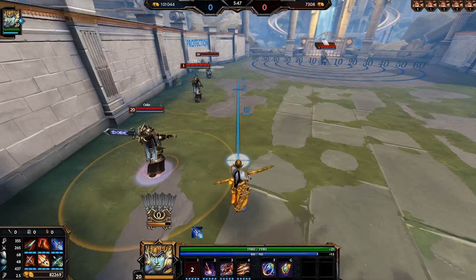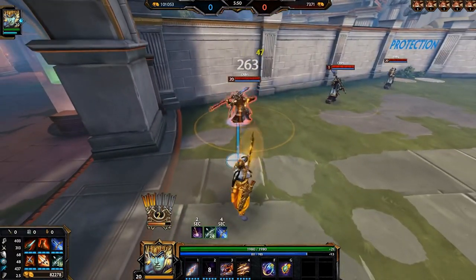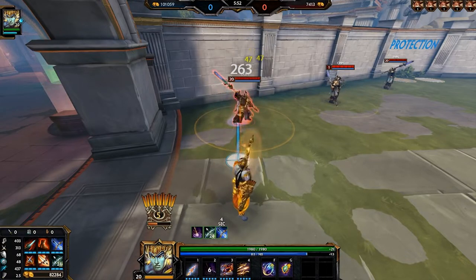Rama's second ability is an attack speed steroid, gaining 50% more attack speed at max rank. What's important to note is that for every three auto-attacks you hit on an enemy god, you automatically get another astral arrow.